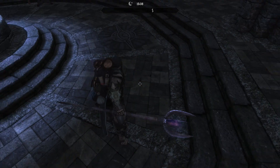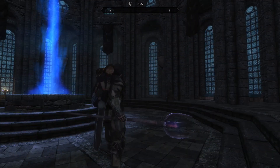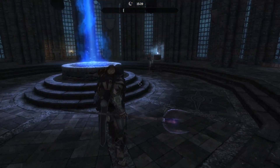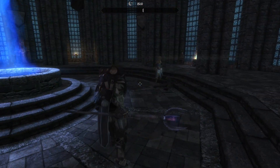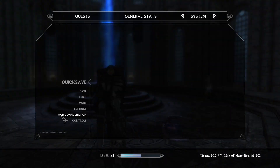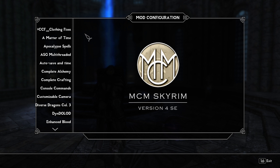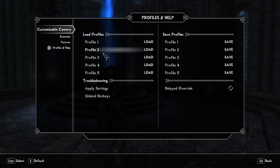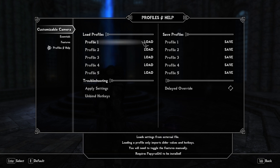This one does not show your body in first person, but it allows you to zoom out much more. My value is currently set like this, so this is actually the maximum zoom out I can do right now. It comes packed with a lot of different options. If you go to mod configuration — you need SkyUI for the MCM menus — you'll find Customizable Camera with several tabs, and you can also save and load different profiles.